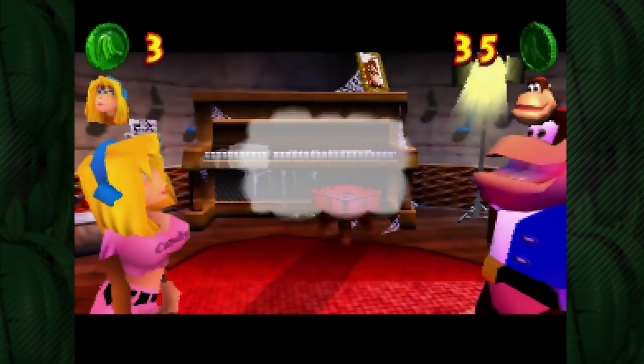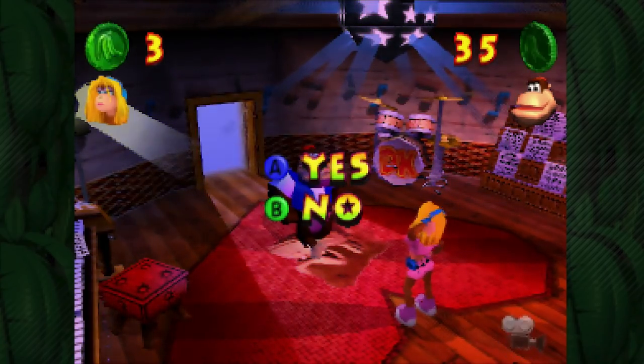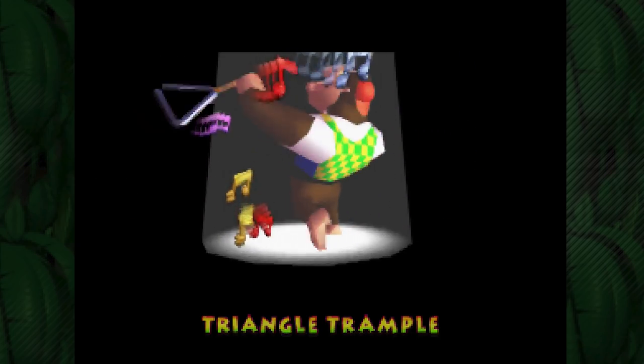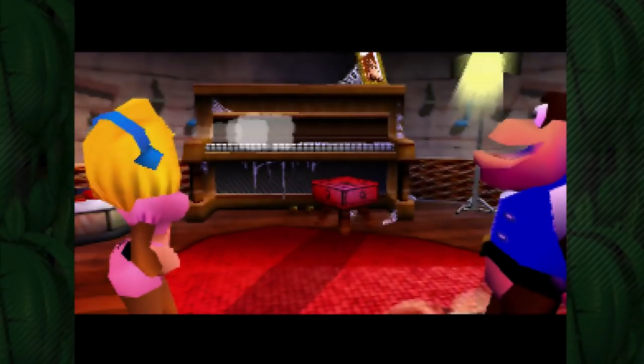This is the last instrument in the entire game that we need to buy. Let's press yes. Triangle Trample - such a wonderful little instrument. Chunky Kong plays the triangle with butterflies, man. What a guy.